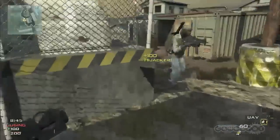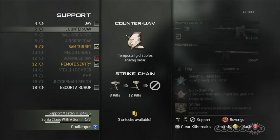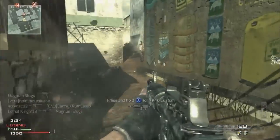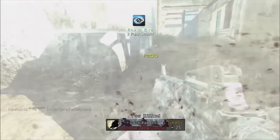The Support Strike package features abilities like the SAM Turret and Remote Sentry, but also allows you to continue your streak even if you die, meaning you get to use more items more often. The Specialist package allows you to earn extra perks as your streak builds. Players should also note that your streak counts actions like capturing a flag in Domination.